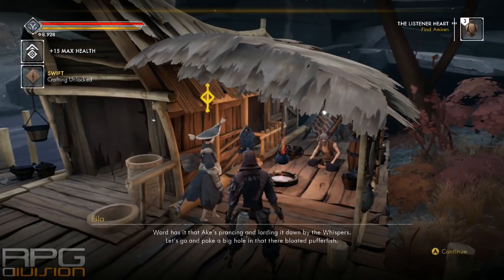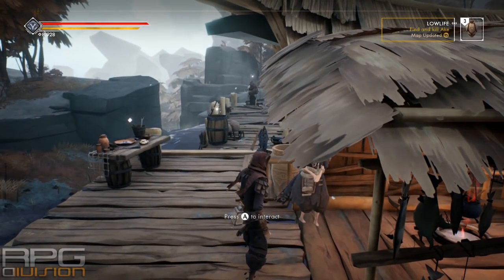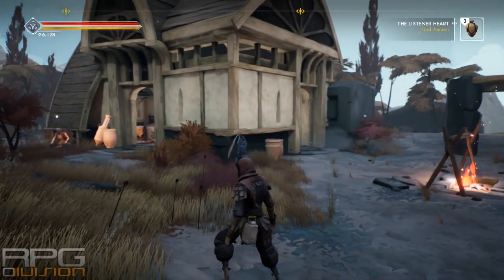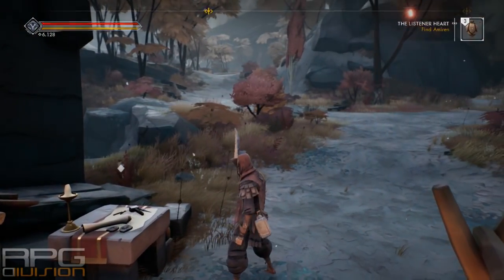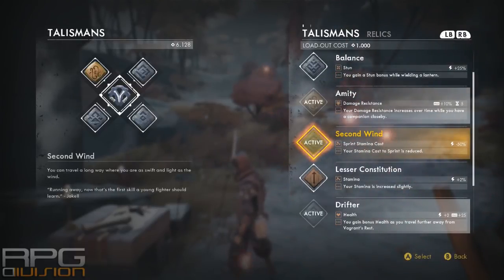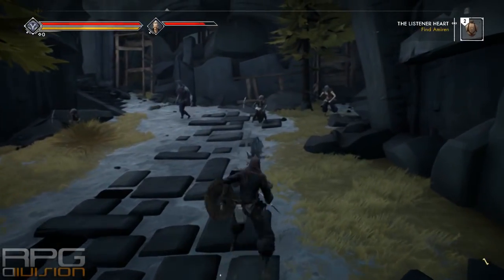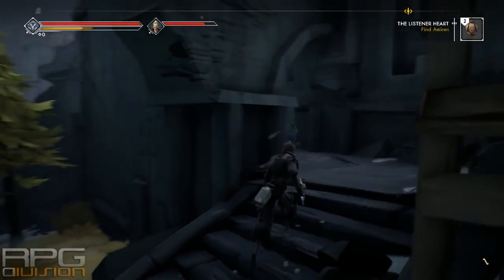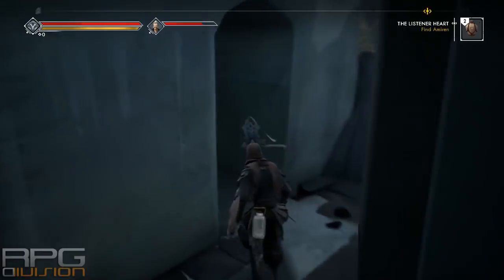By completing quests you'll unlock new relics that you can craft. These give various boosts. Here are some I recommend crafting and equipping as soon as possible. The first is called Second Wind — it reduces sprint stamina cost by 50%. That is especially useful when you just want to run through enemies and get to an endpoint, a new checkpoint, or whatever. Sometimes you just can't be bothered fighting enemies and you just want to run away, and this will help you tremendously.